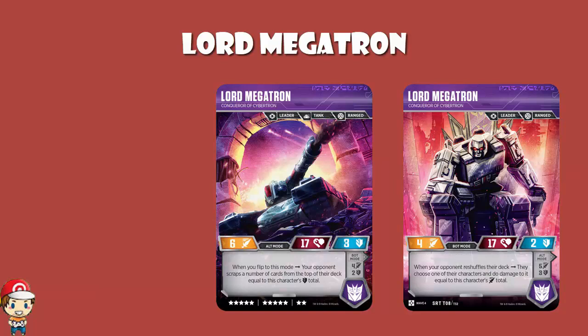Lord Megatron! In alt mode, when you flip to this mode, your opponent scraps a number of cards from the top of their deck equal to this character's attack total. What happens if your attack is higher than the number of cards remaining in your opponent's deck? Your opponent scraps all the cards in their deck, then sets those cards aside, shuffles all the other cards from the scrap pile into their deck, and then keeps scrapping until they've scrapped enough cards. However many cards they were supposed to scrap will be the number of cards in the scrap pile after Lord Megatron's ability is finished.